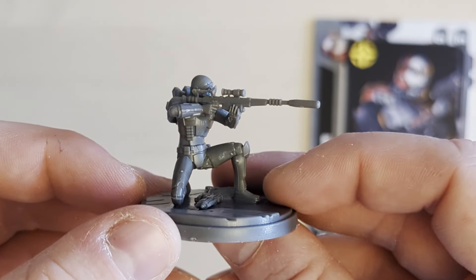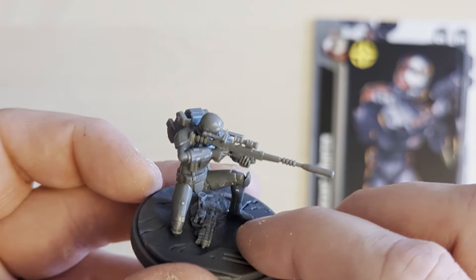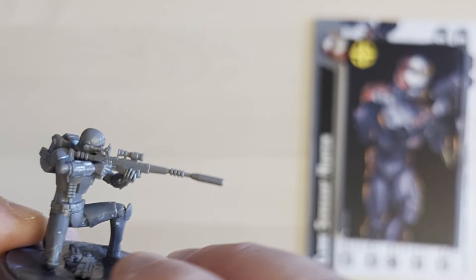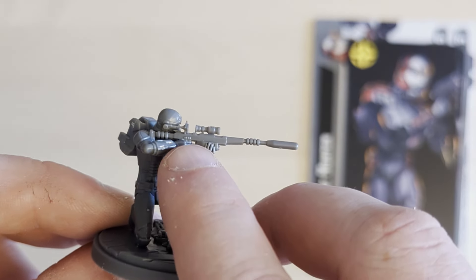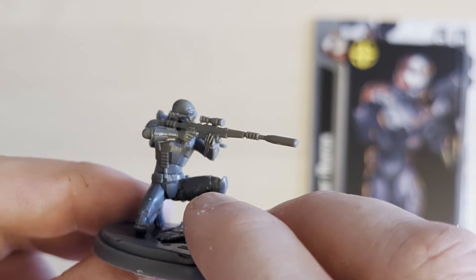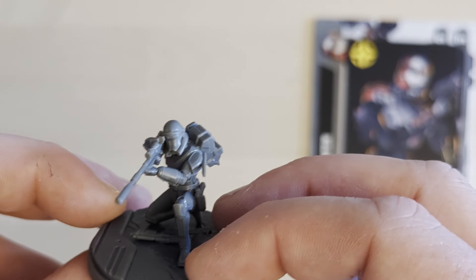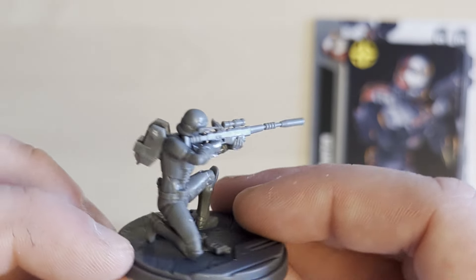Next up is Crosshair. I've added some B1 power droid damage pieces to the bottom of the base, which looks cool. He's got the helmet version on. I mentioned earlier that Crosshair might be left or right-handed, but actually he's got a rangefinder-type attachment on one of the sniper rifle options — that's on the full sniping configuration rather than a more defensive stance. No issues at all with this figure.